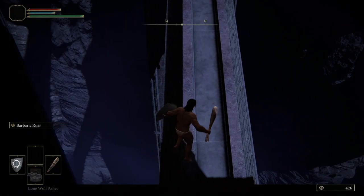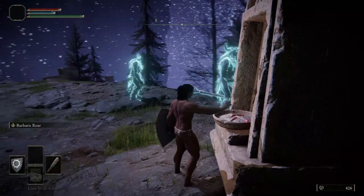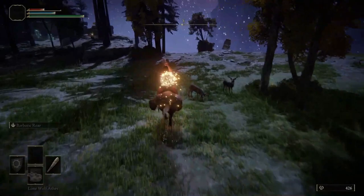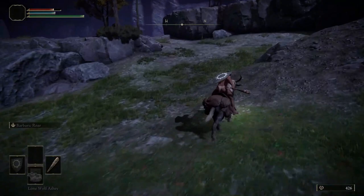Then go back to collect another Golden Seed. Cross the Natural Land Bridge back to the Worshipper's Woods, and we'll light our last two torches to complete the puzzle. Although we've just completed the puzzle, we'll save the area boss for another time. Instead, head up the hill to activate the next Site of Grace, Below the Well.